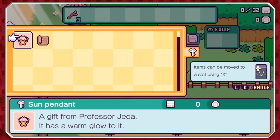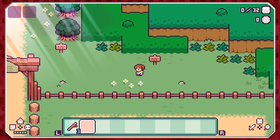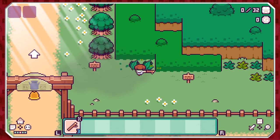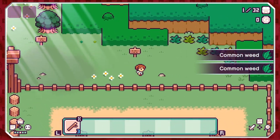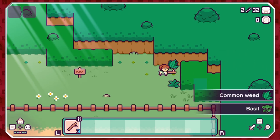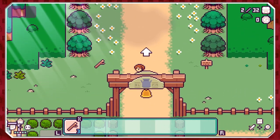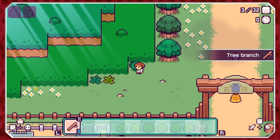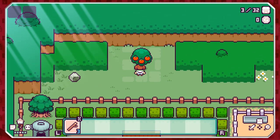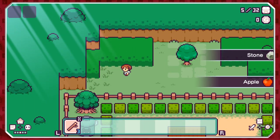Okay, how do I equip — there we go. I keep forgetting A is to cancel, that's so awkward. We've got common weeds — no idea what I'm going to do with those, but it is nice how large an area you can hit with them. And I got some basil — isn't that amazing! We got apples — oh yes, look at us, we're doing it now!